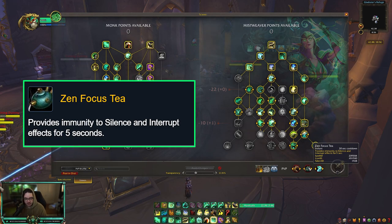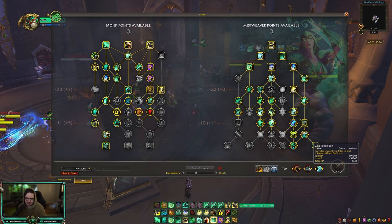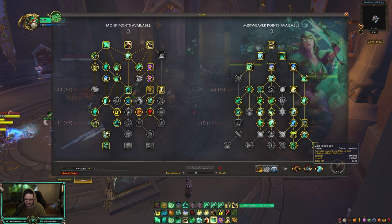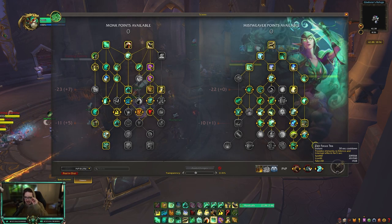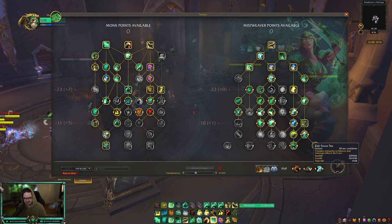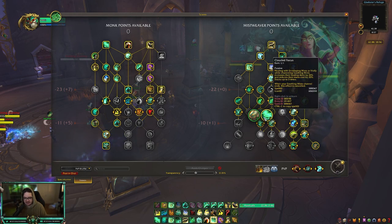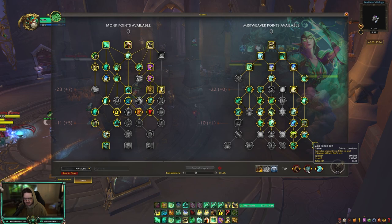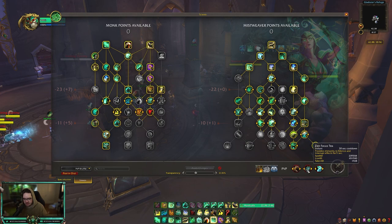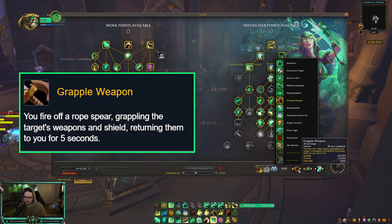The next two PvP talent slots depend heavily on what you're queuing into. If you're facing classes with ranged kicks — Mages, Hunters, Shamans, Shadow Priests, even DKs — Zen Focus Tea is very important. You could try to juke those kicks, but if there are multiple ranged kicks I'd recommend Zen Focus Tea. It's especially important later in dampening where you need to plant your feet and hard cast heals to get value out of Cloud of Focus.